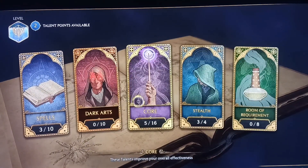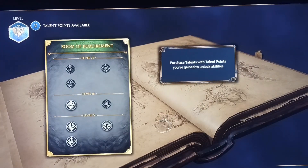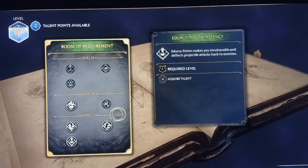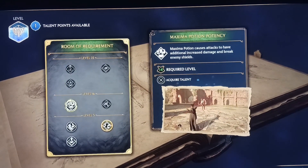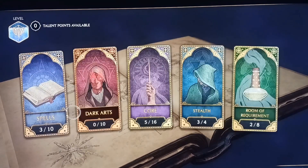You can also spend a little on stealth. Let's get to the room of requirement — we'll go with fertilizer and use that one too.